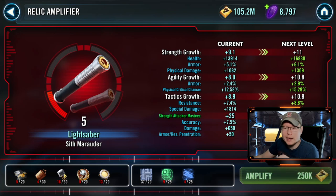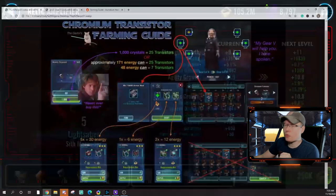For the next two materials, there are some great ways to get around the gear crunch and get a lot of bang out of the gear pieces you're using. I want to hop over to some charts — big shout out to gerbil23 on Reddit for putting these together for the community. The first thing I want to look at is chromium transistors. There's a great way to use an otherwise useless character like Ugnaught to craft these Mark 7 BAW armor mods.